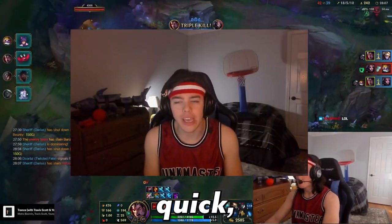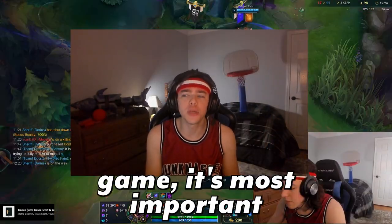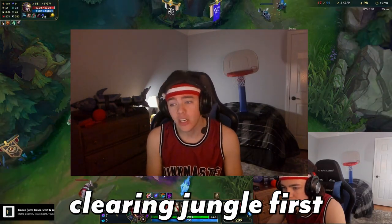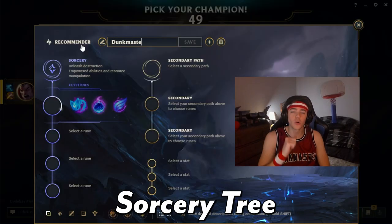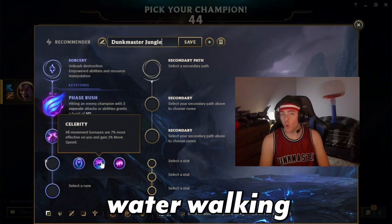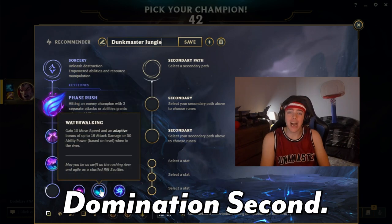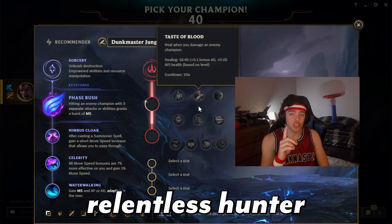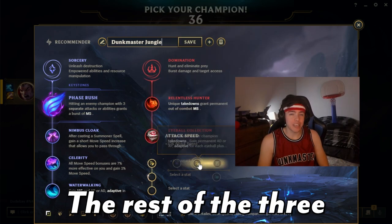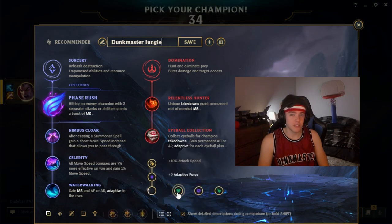His build makes Darius quick, but during the early game it's most important to let camps burn and bleed out. We'll do clearing and jungle first, and the build after. Here are the runes you want to go: Sorcery tree — Phase Rush, Nimbus Cloak, Celerity, Water Walking. Then Domination second: Relentless Hunter and Eyeball Collection. For stats: attack speed, adaptive, and health.